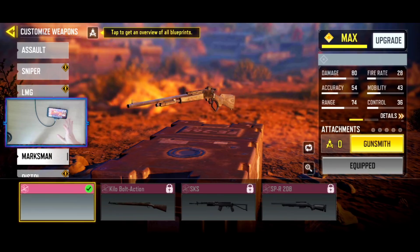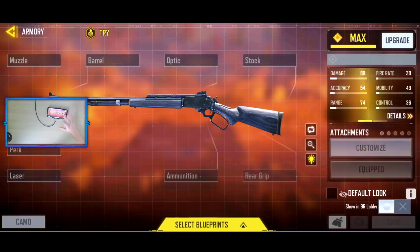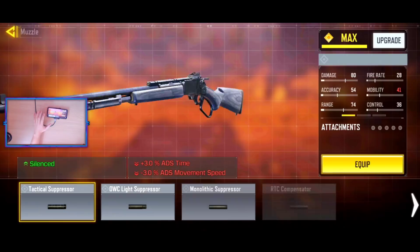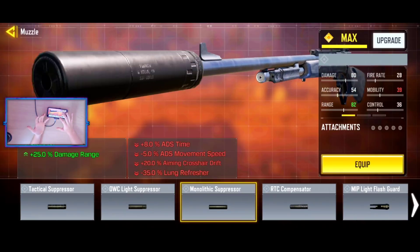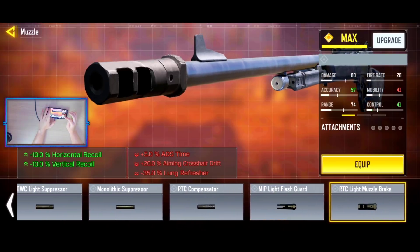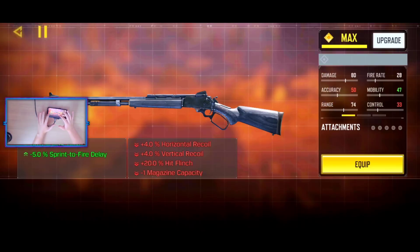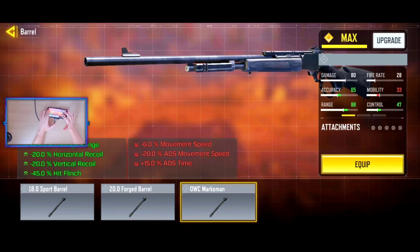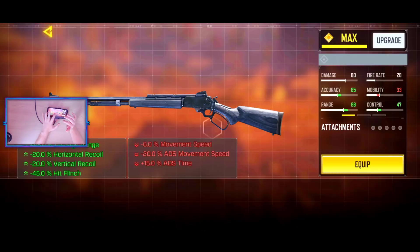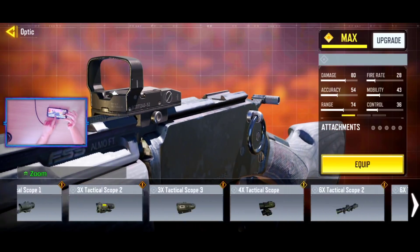I'm going to hop in game and use this for the very first time, but just for everyone interested in seeing what exactly this weapon is going to be like in terms of the attachments, it seems pretty straightforward. This is indeed going to be a marksman rifle here once again, and I'm also interested in seeing what types of optics are going to be available for this weapon, but everything seems pretty straightforward for right now.